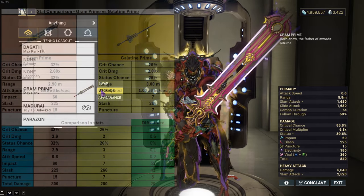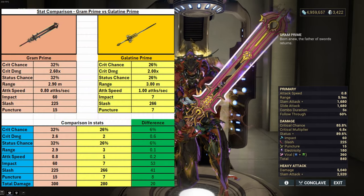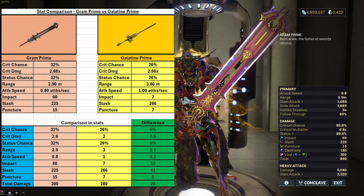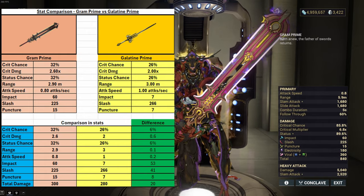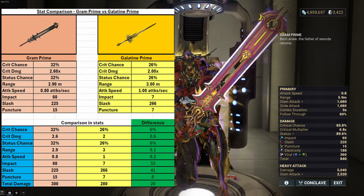So we'll first cover the Gram. Gram Prime has a 32% crit chance, 2.6 times multiplier for its crit, 32% status chance, has a range of 2.9 and attack speed of 0.8. It has 60 impact, 15 puncture, and 225 slash.